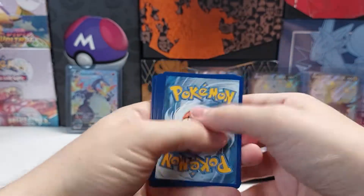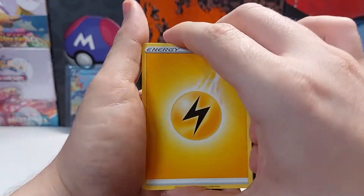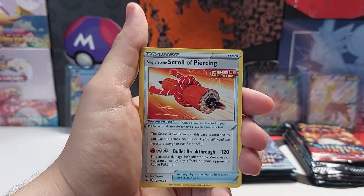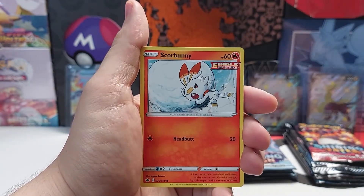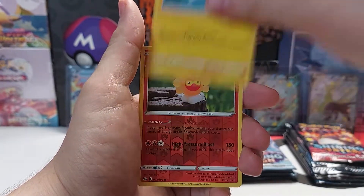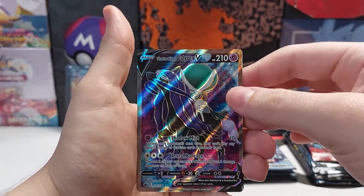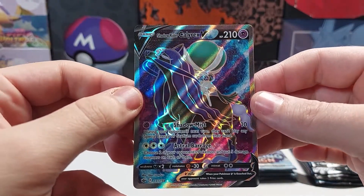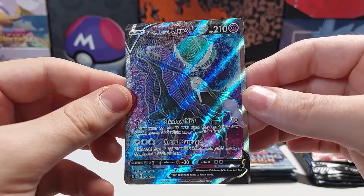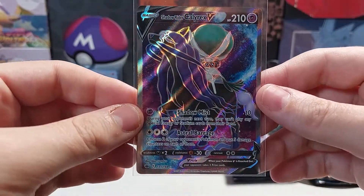Code card. Energy. Diglett. Scorbunny. Reverse holo — wow, Shadow Rider Calyrex V! It's a gorgeous looking card. Now that's some first pack magic.